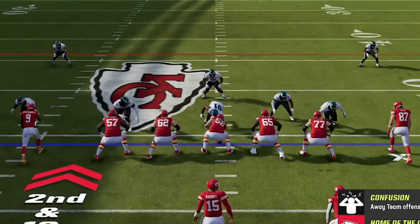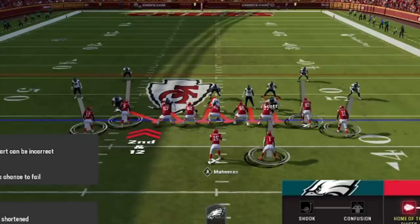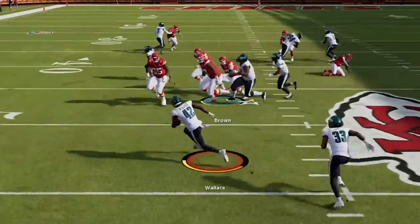On 2nd and 12, I get to show you one of the new adjustments I recently started making that really kicks up the pressure from the blitz — I started to user whoever is manned to the running back. This blitz gets good pressure from previous setups where I user the middle linebacker, but I find that most people just block the running back anyway, so it's best to just let them all blitz and user the middle of the field, since you basically get the same amount of coverage only with more pressure. On the next play, we get multiple free blitzers right in Mahomes' face, forcing an early throw that is picked off.